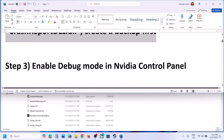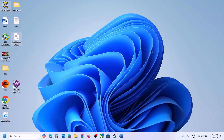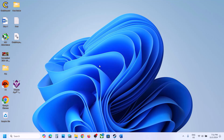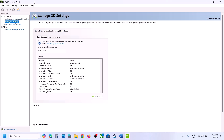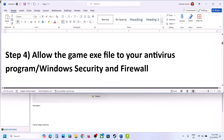The next step is to enable Debug Mode in the Nvidia Control Panel. If you have an Nvidia card, right-click on the desktop, click Show More Options, then click Nvidia Control Panel. Once it's open, go to the Help menu at the top and click on Debug Mode. Once Debug Mode is checked, launch the game and then check.